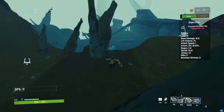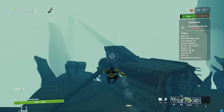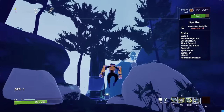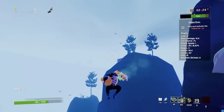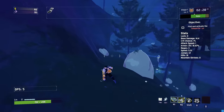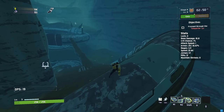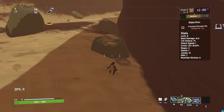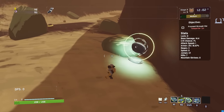Now let's talk about some pylon techs. By grappling and throwing out the pylon at the same time, you can very quickly build up momentum. When you first throw out the pylon, it has some initial velocity, and you can use that to your advantage to get a pretty significant speed boost. If you just use both grapple and pylon at the same time, you should be able to consistently do this.